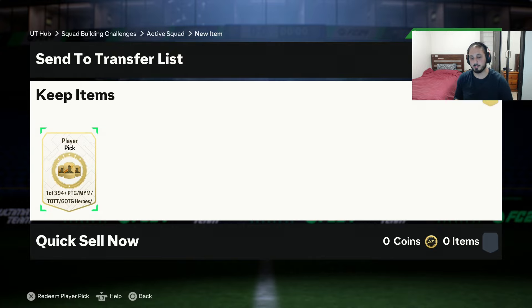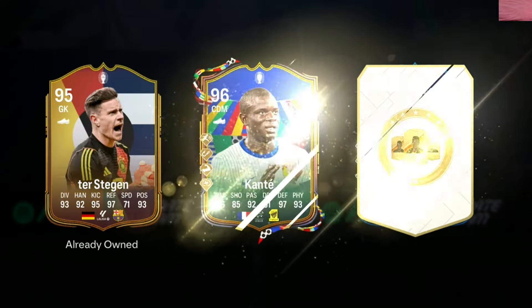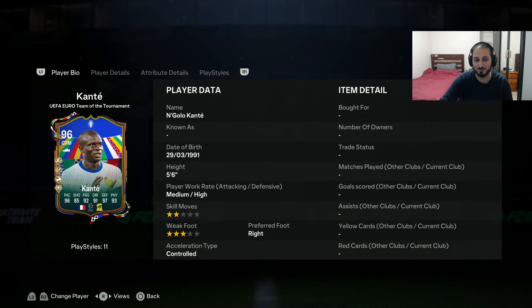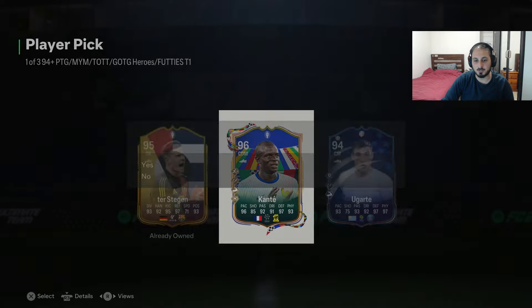We got Kanté - that's a big dub! I'm pretty sure he's only got two-star skills and three-star weak foot though, which is annoying from EA. But he's a great defensive-minded midfielder and he's very expensive. We're definitely going with Kanté.